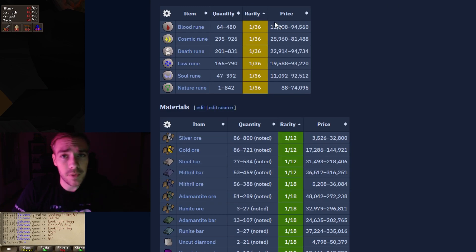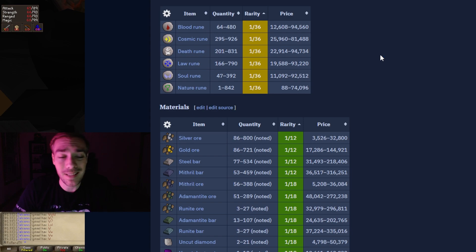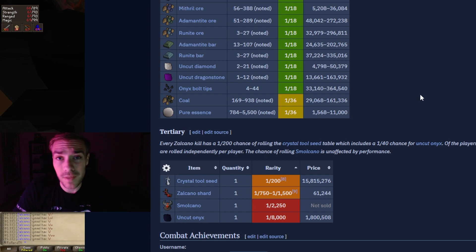Zalkano is absolutely fantastic for supply drops — ores, bars, runes, basically anything you need supply-wise, and that also generates a lot of money. You can get blood runes, cosmics, deaths, laws, souls, and natures. You can also get a bunch of different bars and ores, some gems, and onyx bolt tips. Pure essence used to be big, but not so much now with Guardians of the Rift. For Iron Man, you can get steel bars, which is one of the main reasons I'm here. The drops are great for accounts generally, and for mains you can just throw the stuff on the GE and make bank.